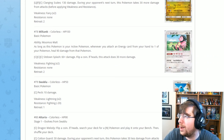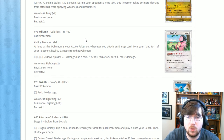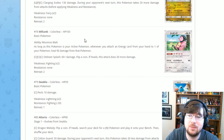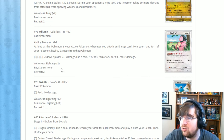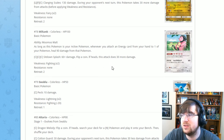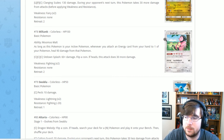On to Colorless Pokémon — we start with Miltank, who has the ability Moo Moo Milk: as long as this Pokémon is your active, whenever you attach an energy card from your hand to one of your Pokémon, heal 90 damage. So you can easily heal up damage when Miltank comes in, then Float Stone it back out and bring in your next attacker. It has Sit Down Splash for three Colorless: 60 damage, flip a coin, and if heads do 30 more. Nothing exciting there — Moo Moo Milk is the big thing about this card.